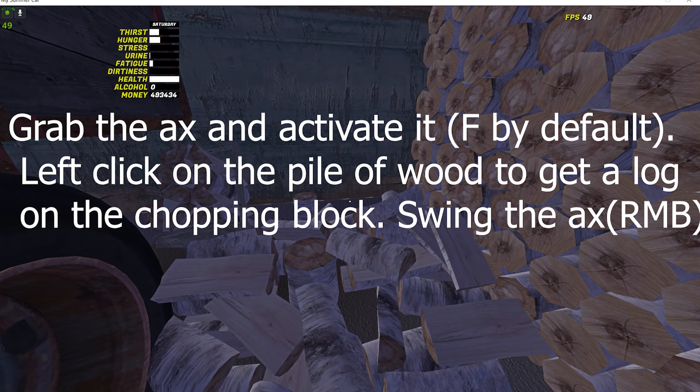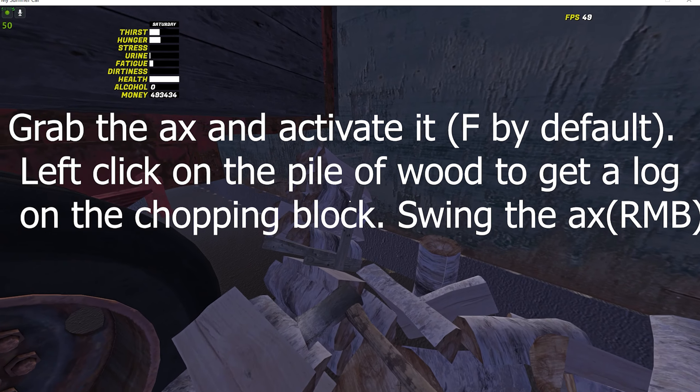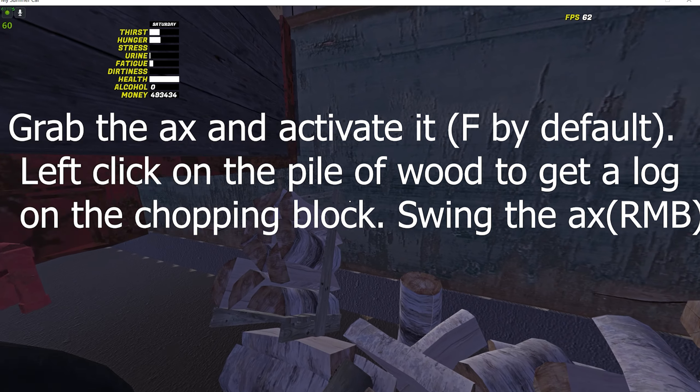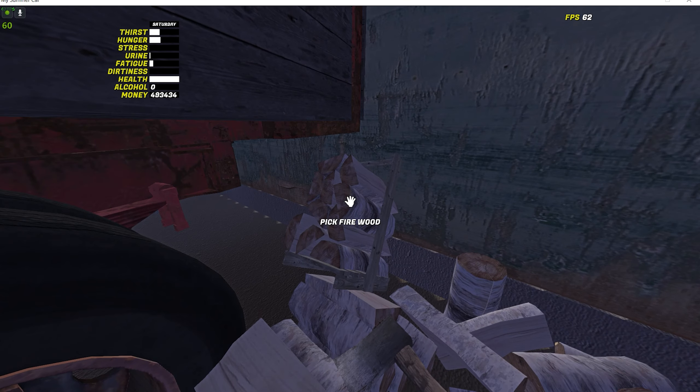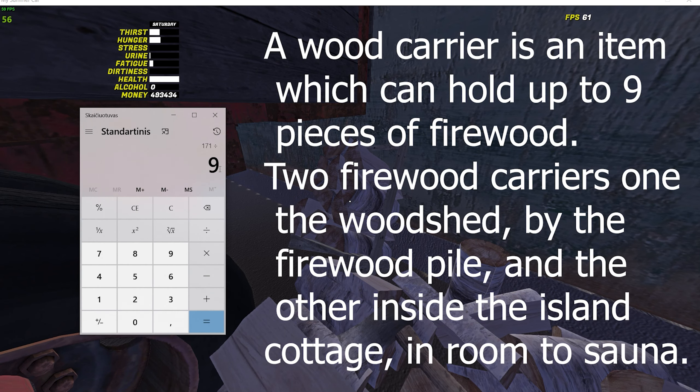You can also get the axe from the cottage cabin. Also in this shelter you can find the firewood carrier. To fill the carrier later you need 171 logs.